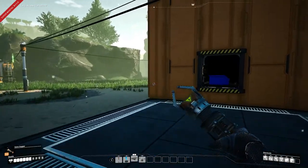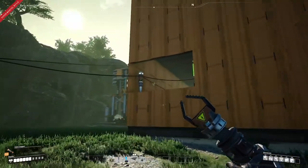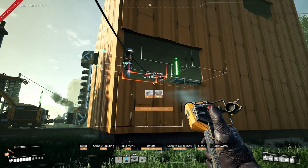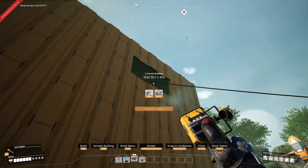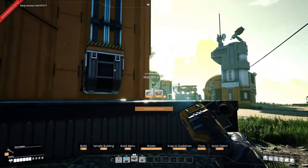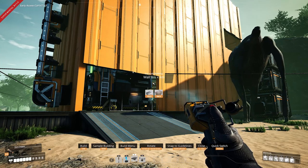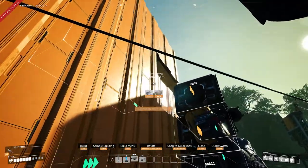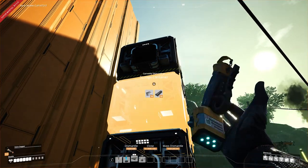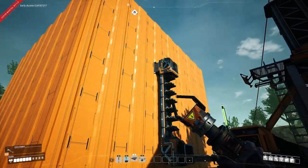With this, we've got a nice compact two-floor 4x4 factory producing all of our iron components at optimal efficiency and storing them in storage. The only thing we still need is to unlock the wall-based power connector so we can pipe electricity through the wall without leaving gaps. We can also seal the second floor up entirely and knock down these storage containers since we don't need to go up and in there anymore now that everything is running self-contained.